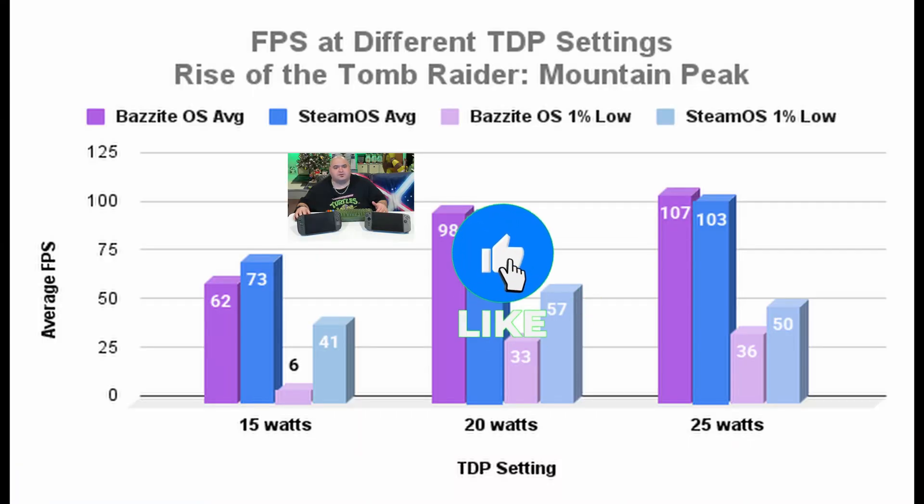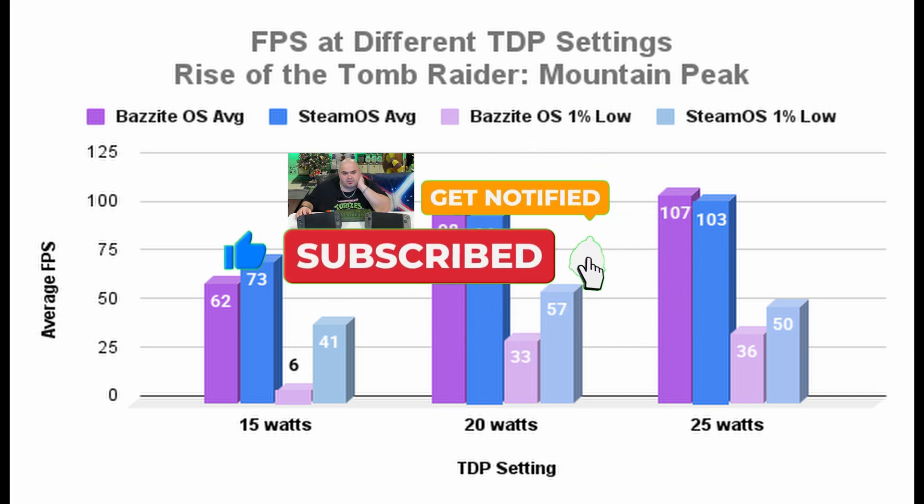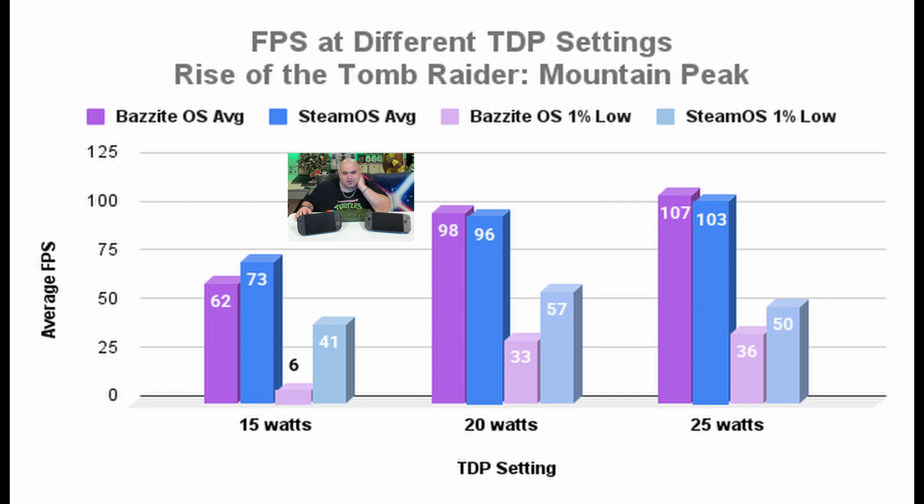Here we have a graph of our first environment in Rise of the Tomb Raider, the snowy mountain peak, looking at 15, 20, and 25 watt TDP settings. The purple bar is Bazzite OS average frames per second, the blue bar is SteamOS average frames per second, the light purple bar is Bazzite OS 1% low frames, and the light blue bar is SteamOS 1% low frames. At the lower TDP setting of 15 watts, SteamOS seems to have an advantage. As we crank up the TDP settings, Bazzite OS seems to have a slight edge, but look at our 1% low frames — SteamOS is nearly double in terms of low frames, meaning during these gameplay sessions it'll be perceived as stutters. There's definitely a difference between the two operating systems even just looking at this first environment.